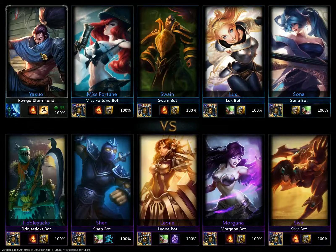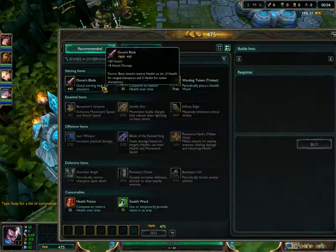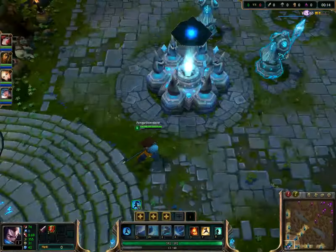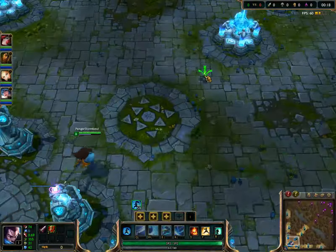So far from what I've seen aesthetic wise, he seems pretty interesting. Grabbing a Doran's Blade and Pots, we're going to head mid like always just because it's an easy lane to farm. Not really a reason, I just like to go mid.